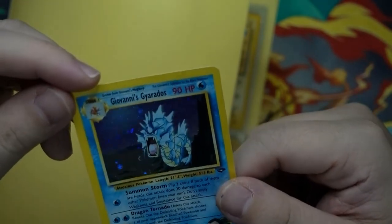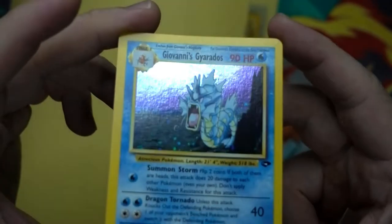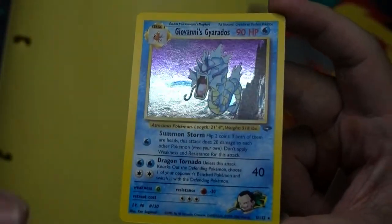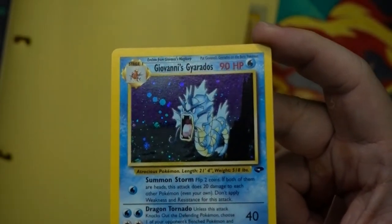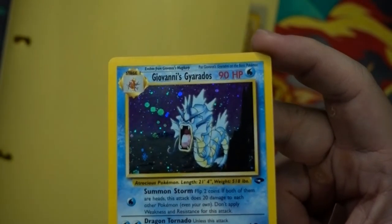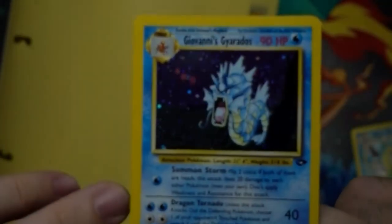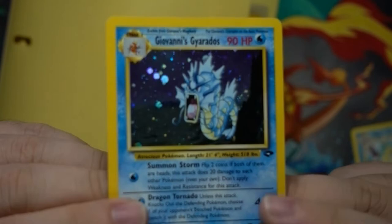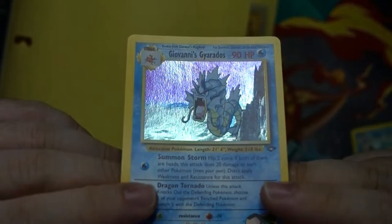Giovanni's Gyarados — not too bad condition as well. This guy took really good care of his cards. Compared to the last series, the last person I bought from did not sleeve their cards up — scratches and everything. But look at the holo though — oh my lord, this is absolutely gorgeous.